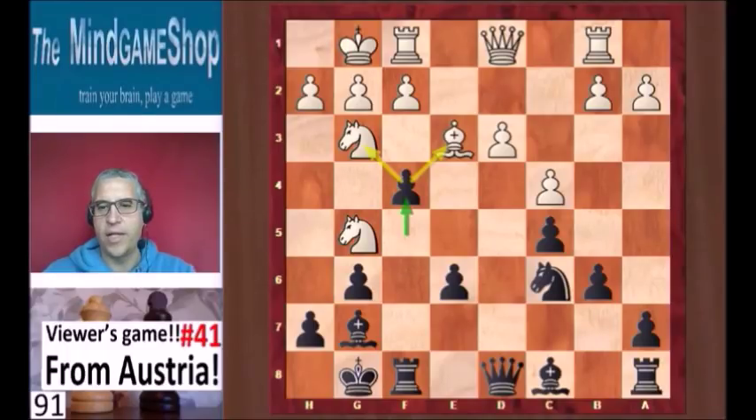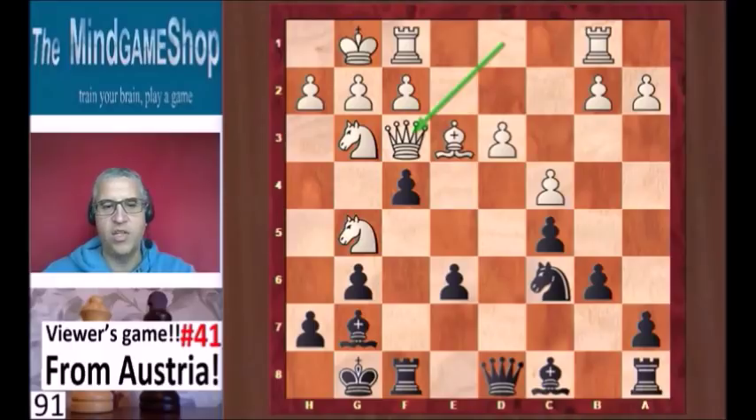Queen f3 from white. And Noah says he hadn't seen this while playing — white is counterattacking the knight on c6. But that fork is still there. So what Noah could have played here is queen c7, just protecting his knight — and he will win that piece anyway.